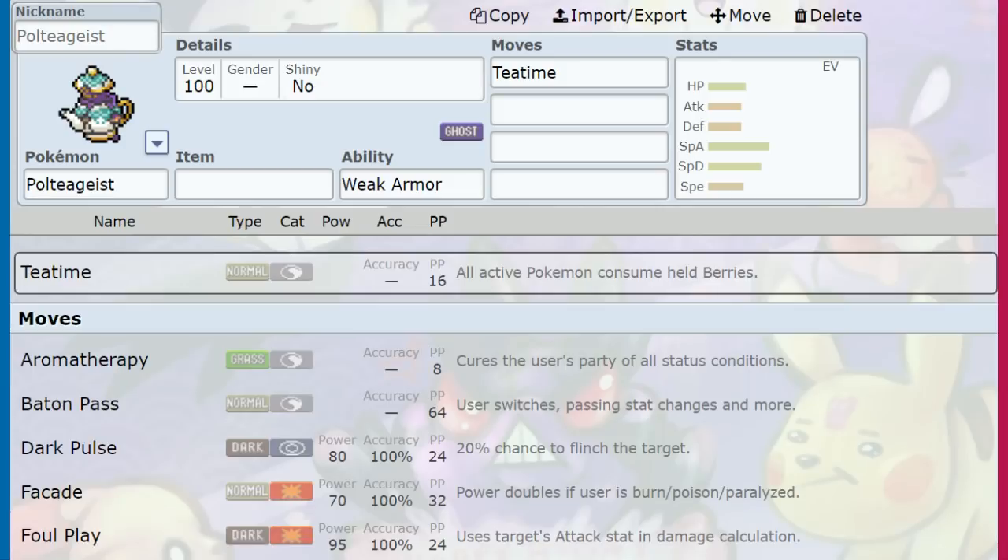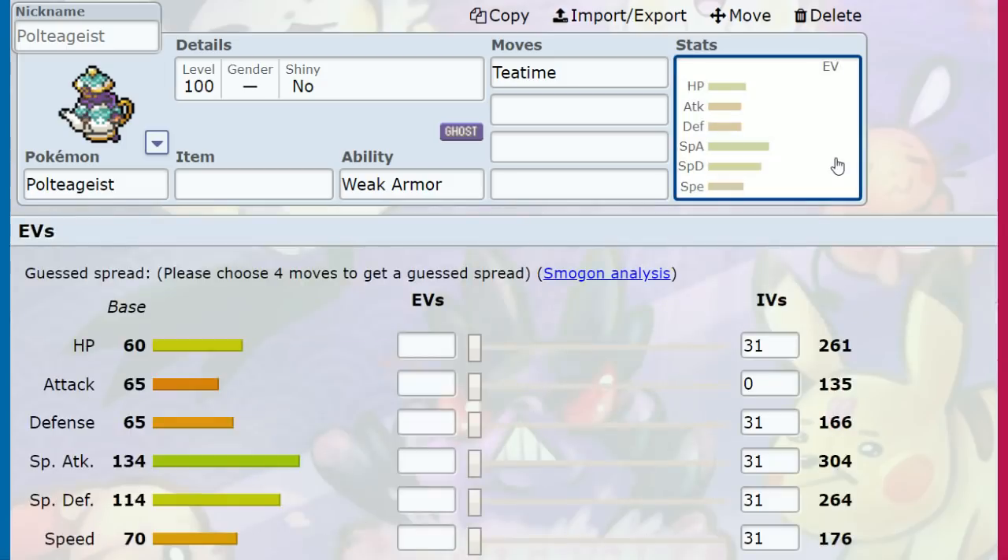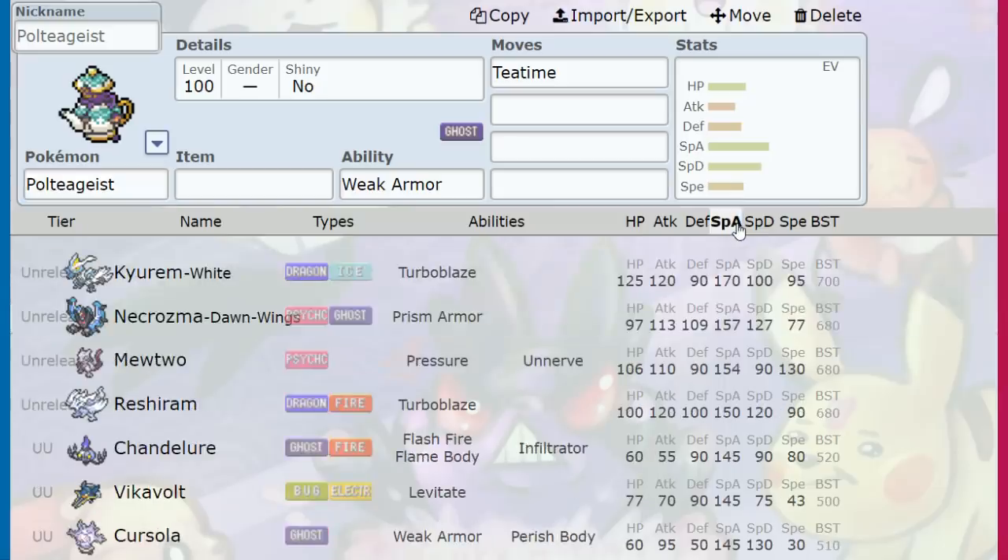This is your guide for using Poltegeist in Pokémon Sword and Shield. First thing I want to talk about are the stats, because Poltegeist has 134 Special Attack. That is powerful — it is one of the highest Special Attacks in the entire Galar Dex.